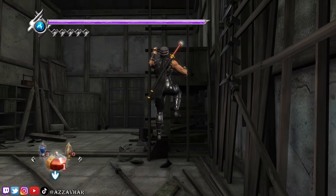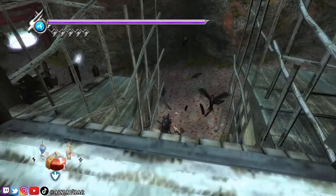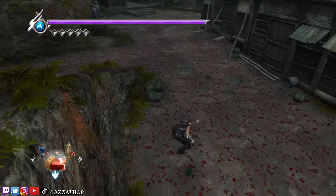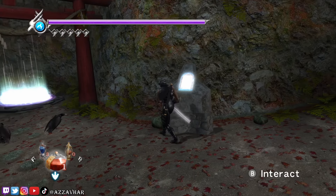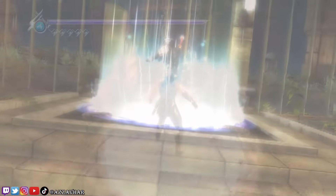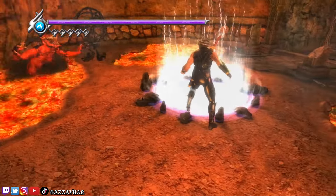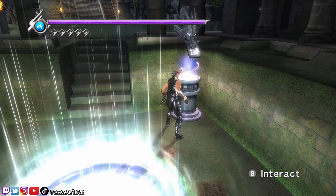Just going to go up the ladders. I believe we can grab an item from here - Jewel of the Demon Seal - so feel free to grab that and apply it to whatever ninpo you want to. The tablet here is already in so we can go through. Unlock that door from that side, then grab this portal. We have a boss fight coming up so feel free to pop a cheeky save.